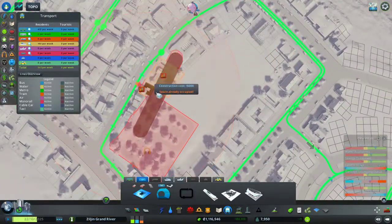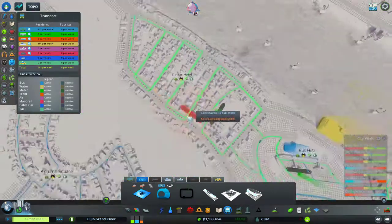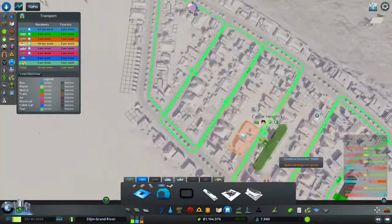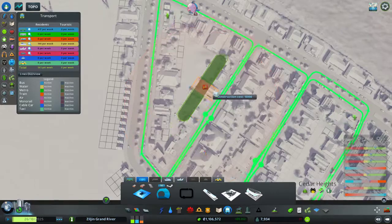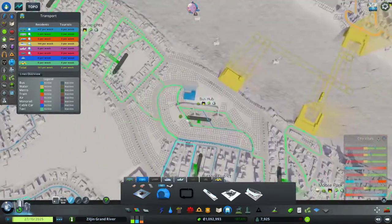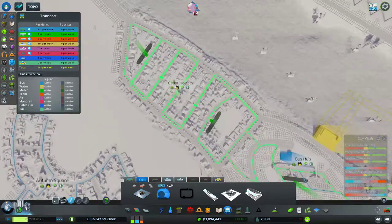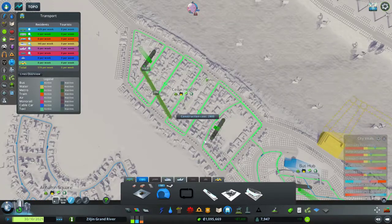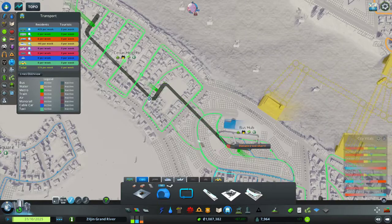Yeah that's a park over there. Let's place another station over here — the layout will be a bit weird but I don't want to put it on the main roads. I'm going to be connecting that one to that one.